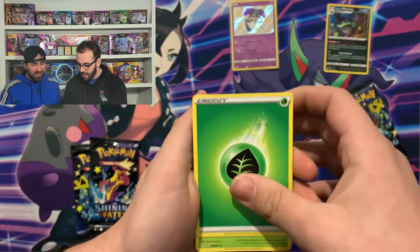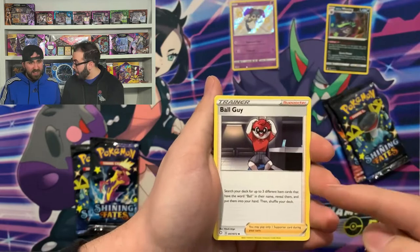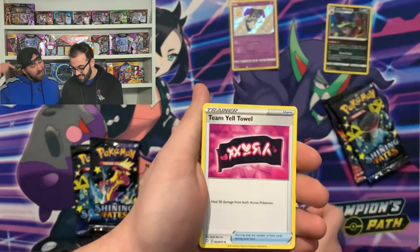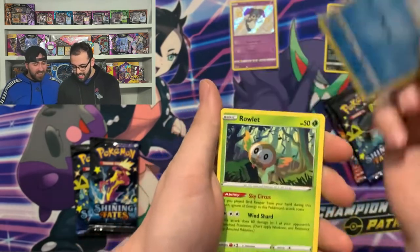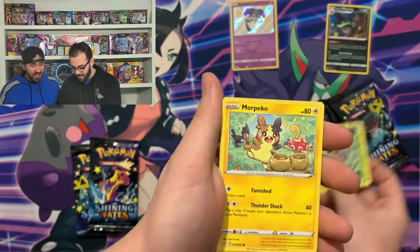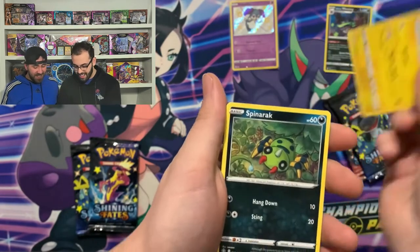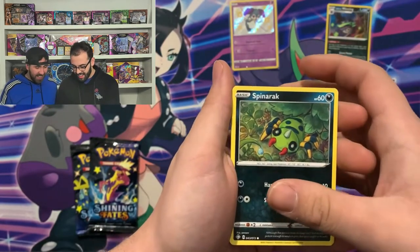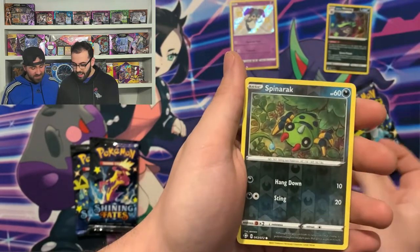So we have a Leaf Energy, a Tropius, the ball guy — we might have gotten it last video — a Rowlet, Morpeko. I don't know if this is the reverse holo, but we'll check. It's not. Next — reverse holo: Spinarak.